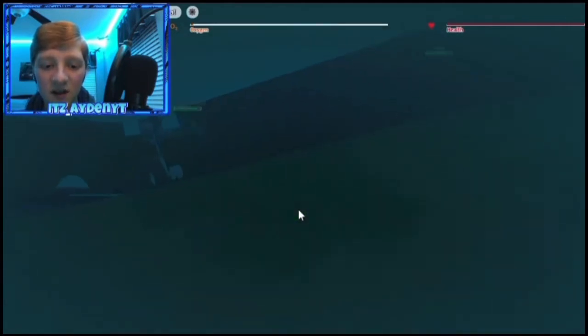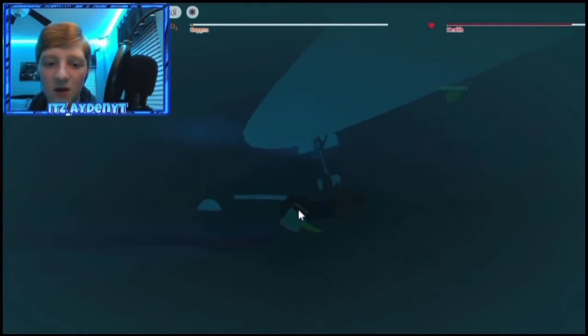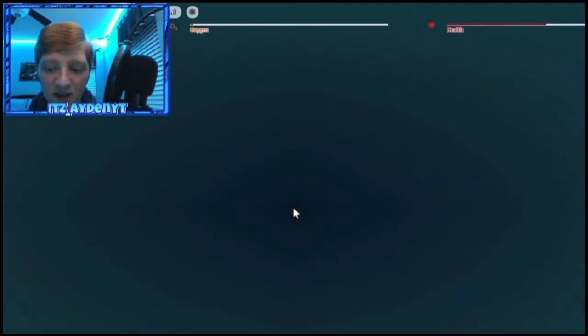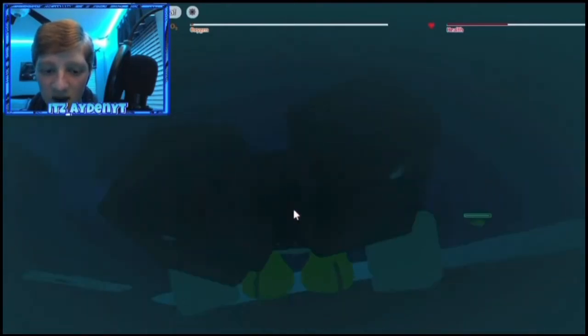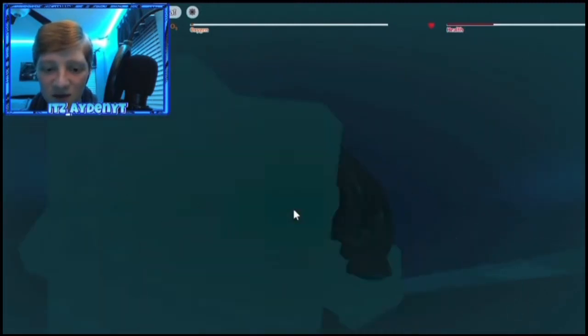I'm pressing spacebar — is that not how you get up? I'm literally going to die right now. Is it because I'm under the plane and the game knows? Why can't I get up? What if I go first person and swim upwards? My health is going down — please tell me this is working. I haven't moved one bit. You can't even move in this game — this is so confusing.